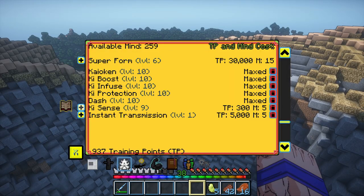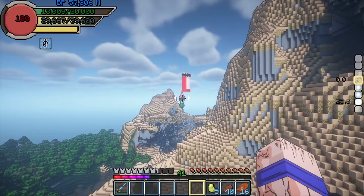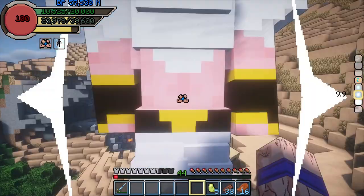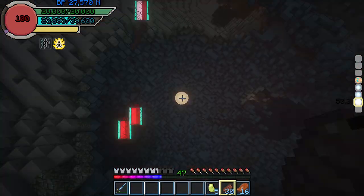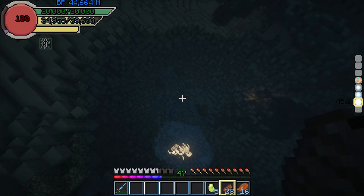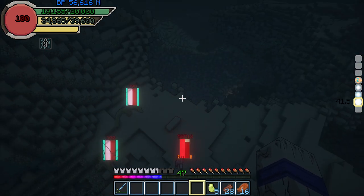I maxed out Ki Sense, which now allows me to see the enemy's exact health. Then I took care of all the absorption forms of Super Buu, including Gotenks, Piccolo, and Ultimate Gohan. And just like that, there was only one fight left for the Saga — the Kid Buu fight, which was not so easy as I didn't cheese him like all the other fights.